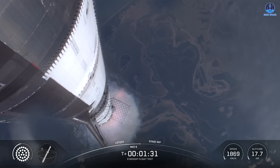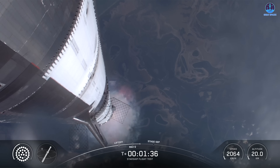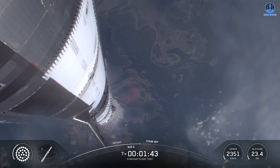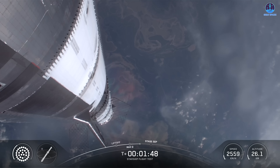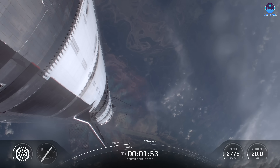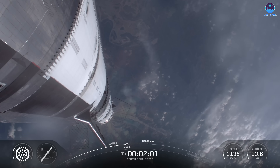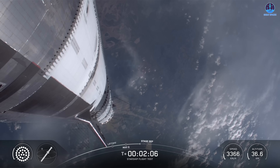To get ready, the booster will shut down all but three of its Raptor engines. The clamps holding the two stages together will release, and the Starship second stage ignites its engines. The ship then separates from the Super Heavy booster and heads to space. At the same time, the three engines still firing on Super Heavy will flip the booster around. Ten more engines will ignite for the boost-back burn, putting the first stage on the path for splashdown in the gulf. The hot stage ring will be jettisoned for this flight, just after the boost-back burn.